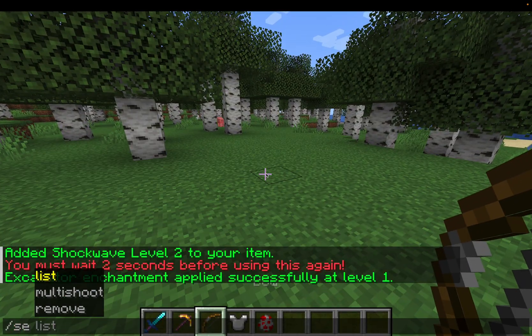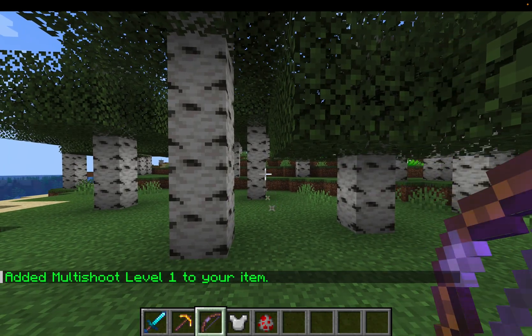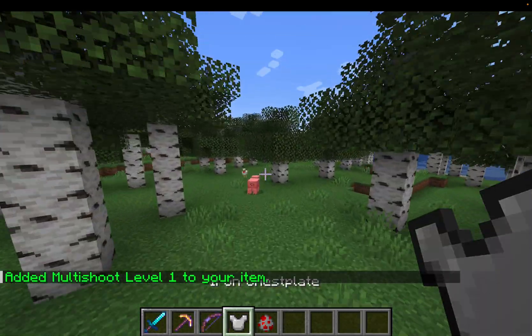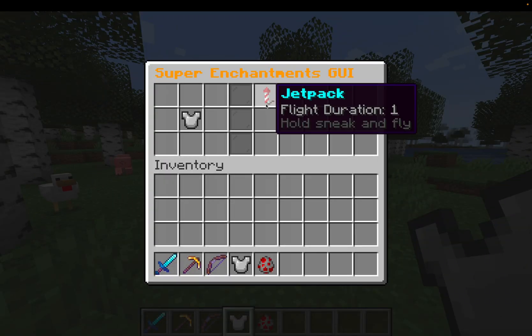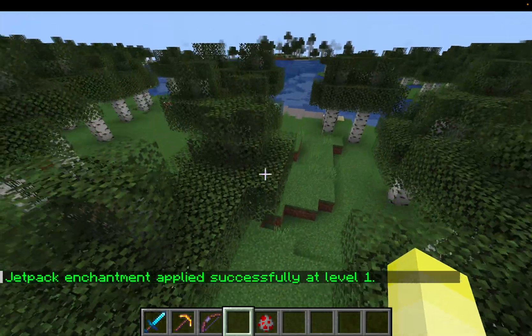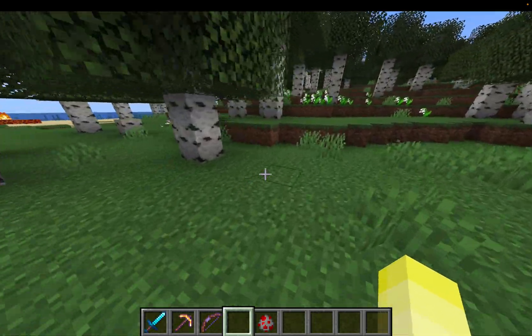For the bow, there's only really Multi-Shoot, which — if you can't guess — just shoots multiple arrows. That's really all there is to Multi-Shoot. And then the last thing I'm going to showcase is the Jetpack for chest plates. If you hold shift, you just pretty much go up, and obviously if you stop holding it, you'll go down.